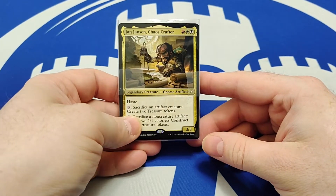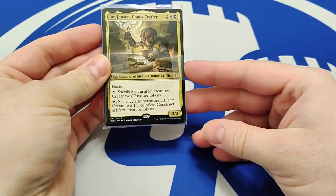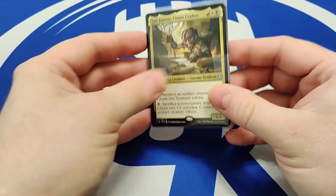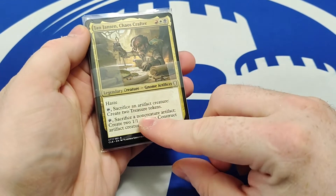In this case, I am holding one that is themed around Jan Jansen the Chaos Crafter. As you may have seen, the rare is Tamiyo's Journal. These play really well together because Jan Jansen is all about sacrificing artifacts to create more artifacts. With Tamiyo's Journal, every turn you get to make an artifact, which you can then sacrifice to make two more artifacts.